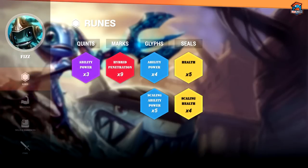My rune page on Fizz is a little wonky, but I think it works pretty well. I like to take Hyperpan Reds, half Health Yellows and half Scaling Health Yellows, and I like to take 4 Flat AP Blues with 5 Scaling AP Blues, as well as Flat AP Quints. This gives you enough AP to do consistent damage throughout the game, while still giving you a bit of early game damage to facilitate your earlier aggression.